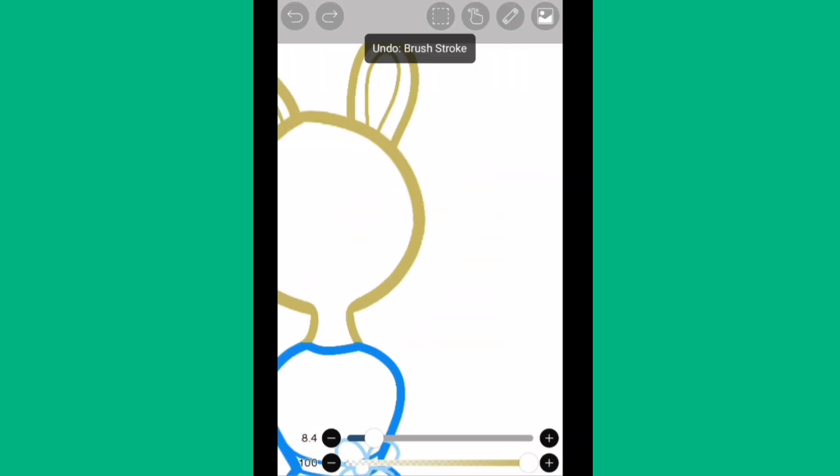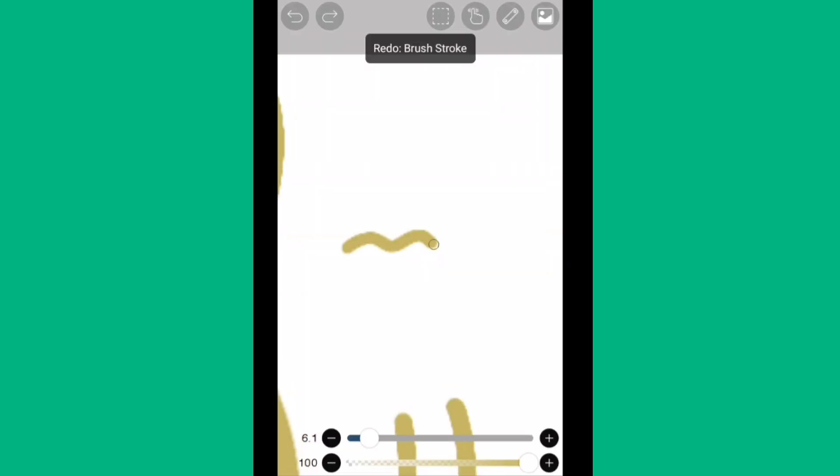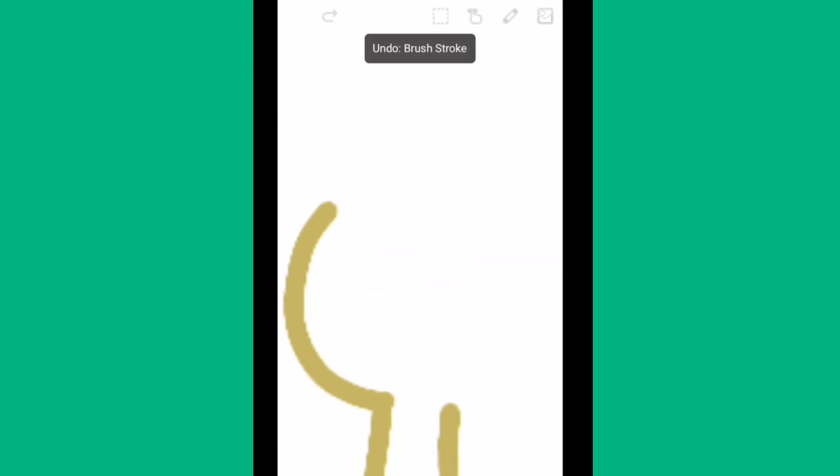I also decided to take a different approach with this one — I did the line art first instead of coloring as I go, because I feel like that's a better technique. I'm going to try that from now on. Right now I'm drawing Bunny's fist.